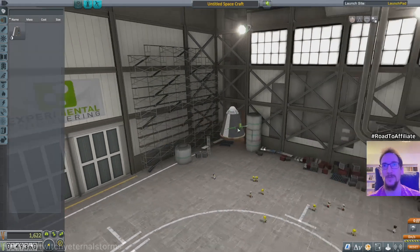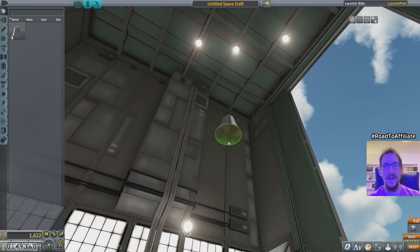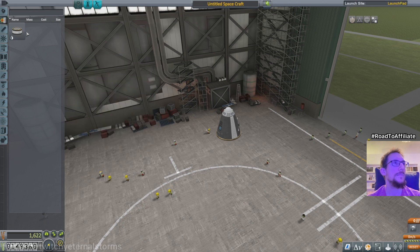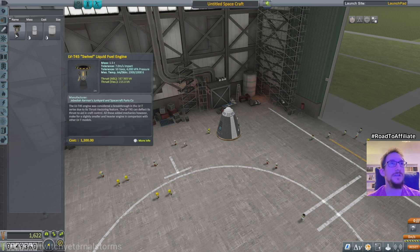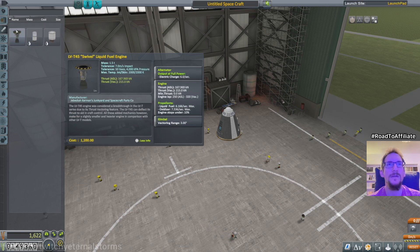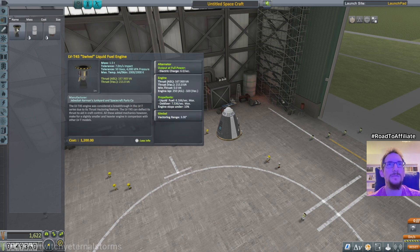Well, this I definitely want so I can communicate with Kerbin. We do want the parachute and I do want the heat shield just for kicks. So there's a fuel tank which we don't need because I could try this one. Does this throttle up and down? Maybe that's better. It's expensive though. Where does it say what kind of fuel it takes? It takes liquid fuel. Where does it say if it throttles or not? These don't throttle. Engine cannot be shut down.